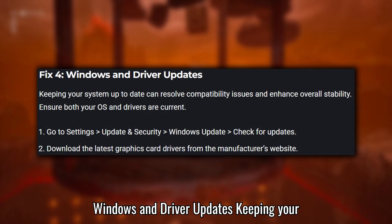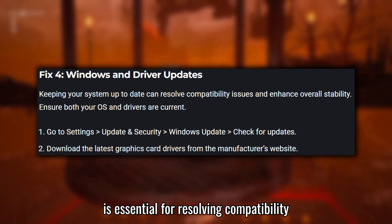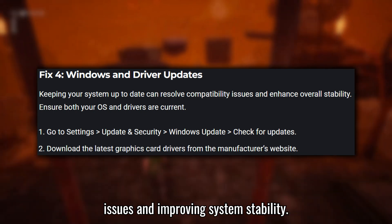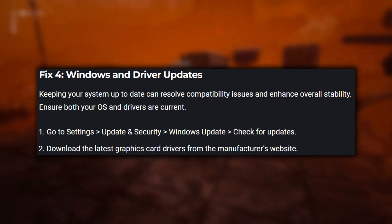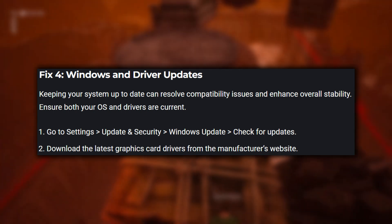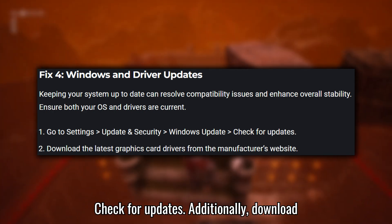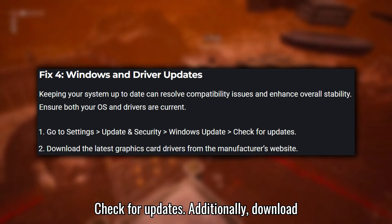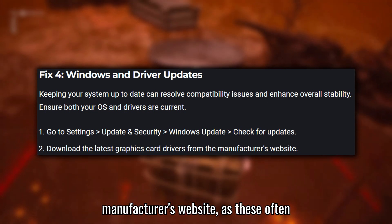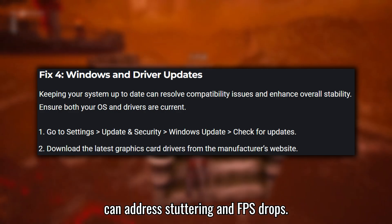Fix 4: Windows and Driver Updates. Keeping your operating system and drivers up to date is essential for resolving compatibility issues and improving system stability. Regularly check for updates in Windows Update by going to Settings > Update and Security > Windows Update > Check for Updates. Additionally, download the latest graphics card drivers from the manufacturer's website, as these often include performance optimizations that can address stuttering and FPS drops.